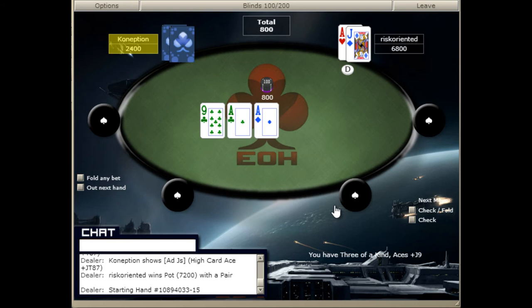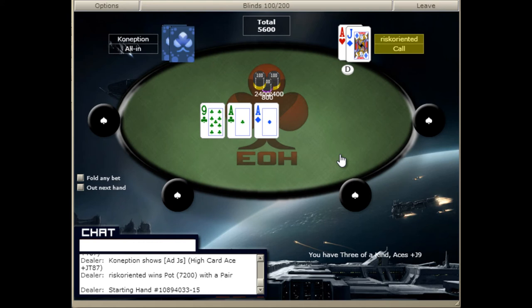So we've got ace-jack and we're going to raise. This time he's not going to jam. We do flop two aces — this is the time to check, but in this case he does go all in. He has deuce-four and we are going to win the game.